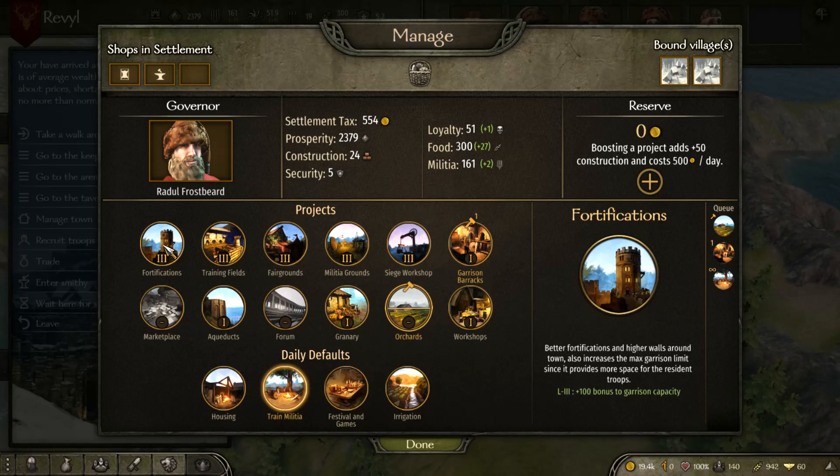Fortifications are your walls, and they allow a larger garrison within your settlement. Militia and garrison are very different — militia grows over time automatically, while garrison you have to contribute yourself by stationing your own forces. Increasing fortifications means you can place more men there as needed. Training Fields mean the men you garrison will still gain experience and level up even while stationed — so you can put recruits in, come back later, and they'll all be ready for upgrades.